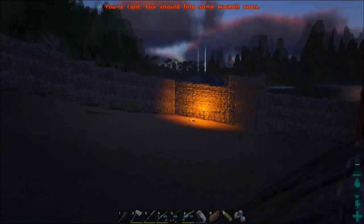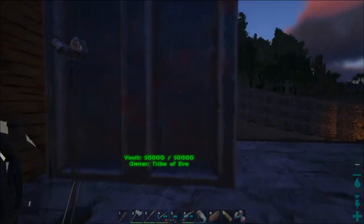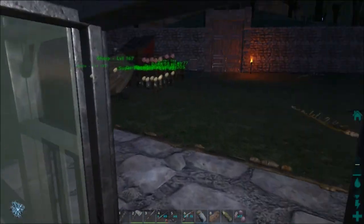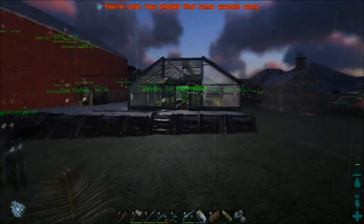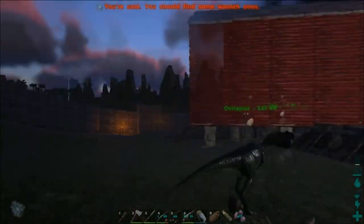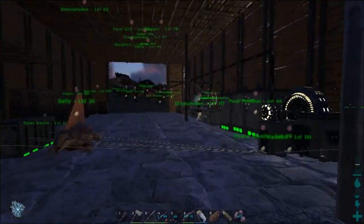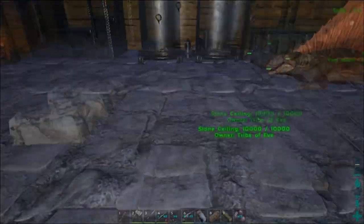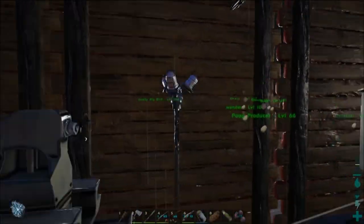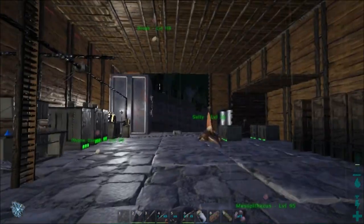Torches don't produce a whole lot of light, and like I said, it doesn't get real dark here — it is becoming dawn over here at the farm. But electric lights are much, much brighter. There's just one omnidirectional light here and it lights up a huge area. It's much more economical to run one of these after you've built a generator. Electricity is really easy and efficient to produce — I made gasoline a long time ago and still haven't run out. Unlike in real life, it doesn't matter how many electric hookups you have; the generator uses the same amount of gasoline.